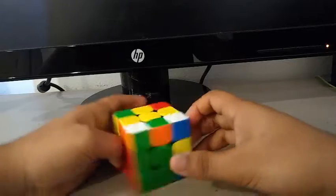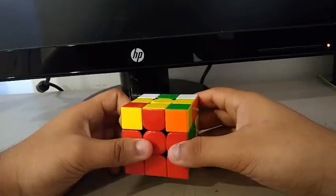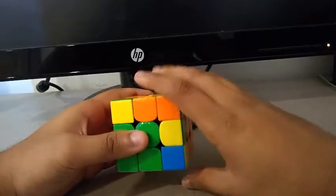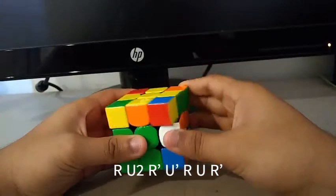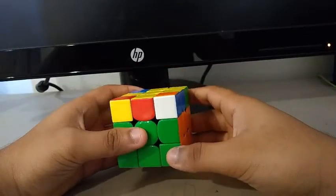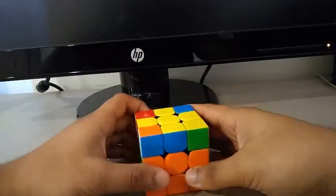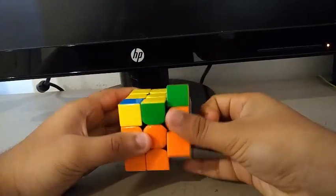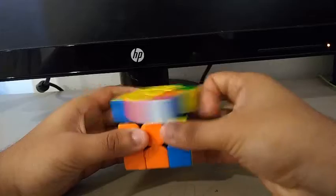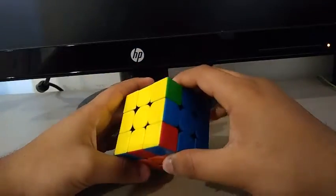For the third pair, I saw the green and orange. So I did a U prime, another Y, and descended like this. Then I did another Y, and for the last pair, I knew this could go here. So I did U2, R, U prime, R prime, U2, R, U prime, R prime. And I'll skip here — I got an OLL skip.